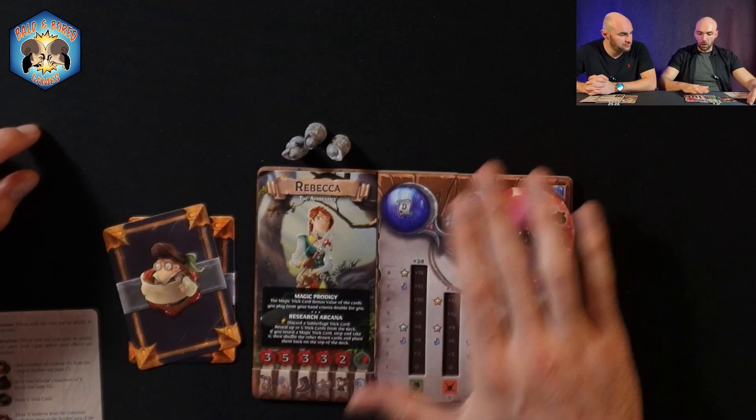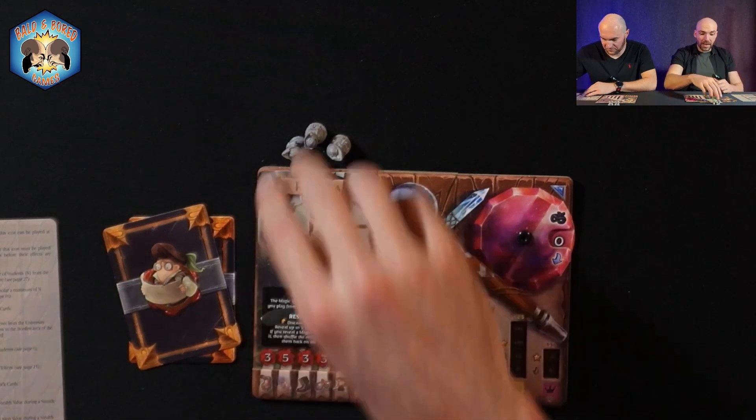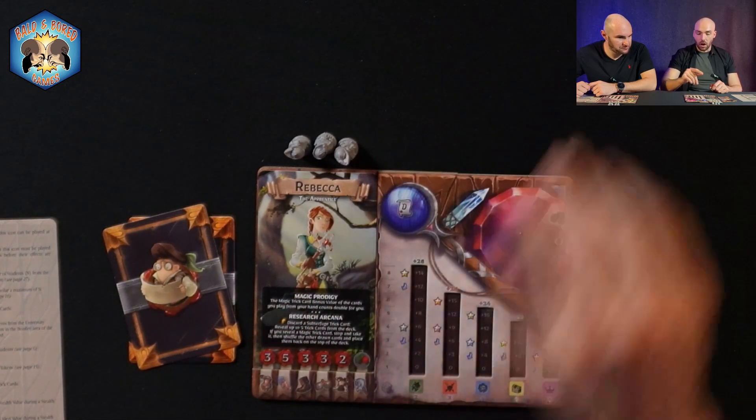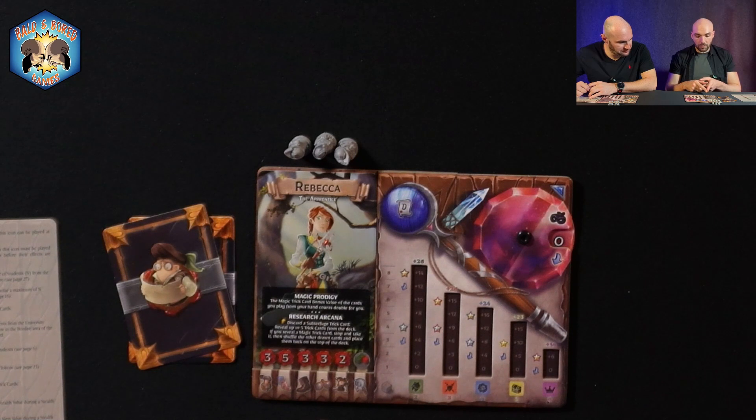Next we'll go over the scholar card. The number next to the little student — mine is three, Steve's is four — is how many students you start with. That's not the maximum; you can have more. The hand holding the card is your hand limit — minus five means I can only end my turn with five cards in my hand. Next is movement — mine is three, meaning I can move three tiles on the board during my turn. That is the maximum you can move normally; you play cards to move additional spaces.